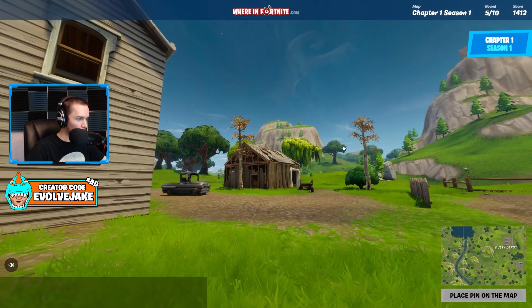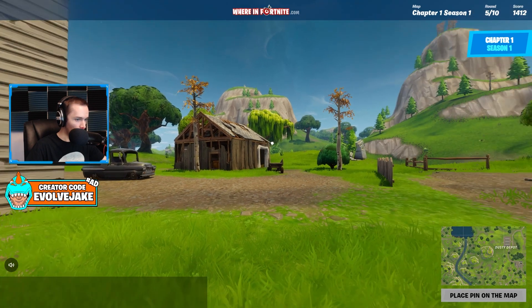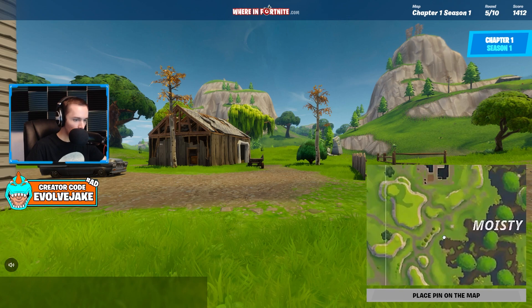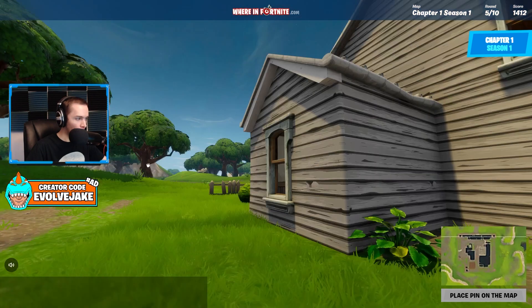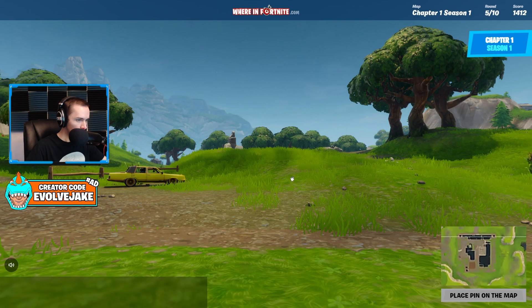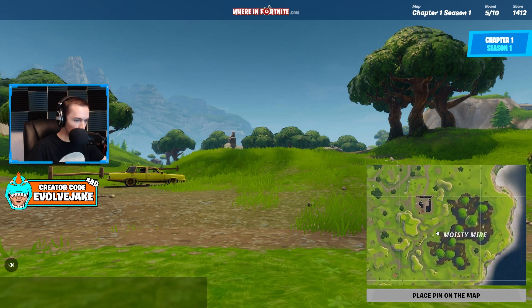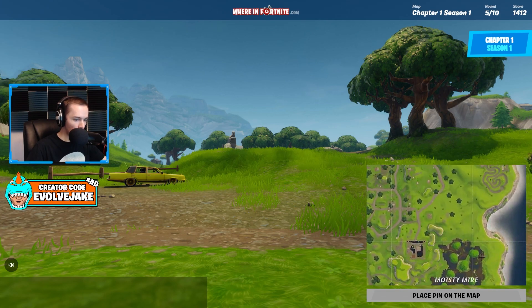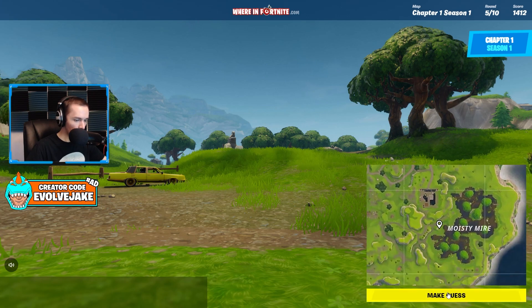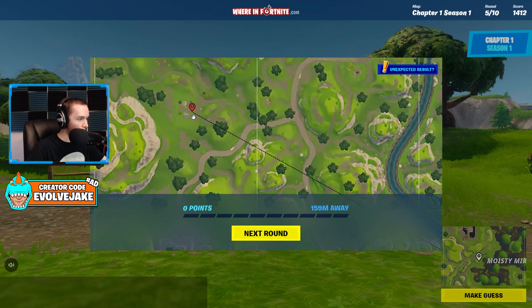We're in a swamp biome somewhere because of these trees. Once again, the houses are copy-pasted all over the place so it's hard to know. I don't see prison anywhere. This is just going to have to be another guess — I'd go to Moisty sometimes and land like right here. Oh no, we were so off! I actually used to land at these houses; it just looked like swamp trees to me.